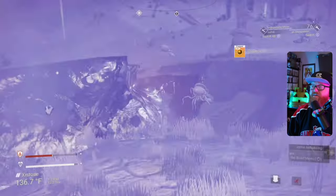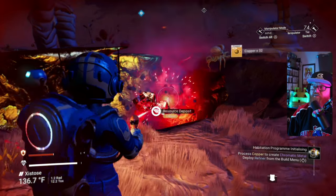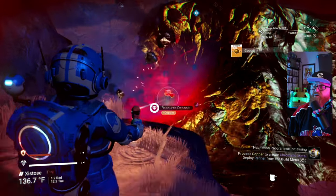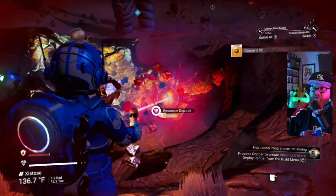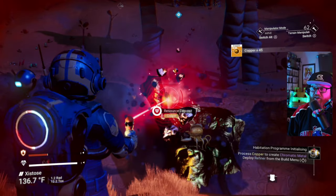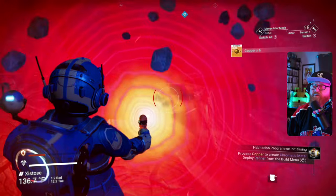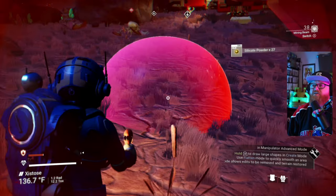Okay then — this guy's around. Now those guys sometimes are aggressive. All right, so we are mining up this copper with our terrain manipulator that is now installed. We also got the base computer, so this is getting us one step closer to being able to craft that.